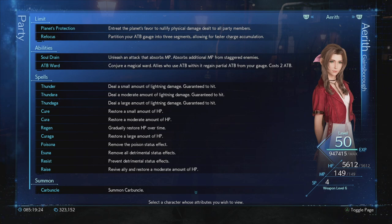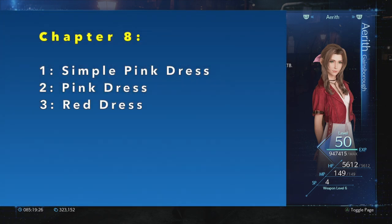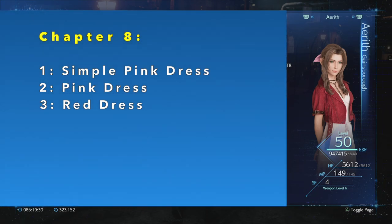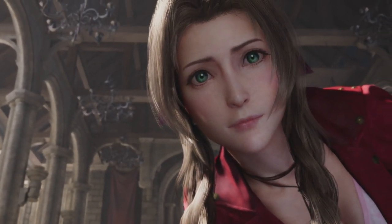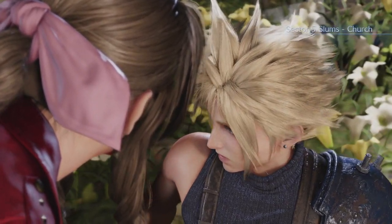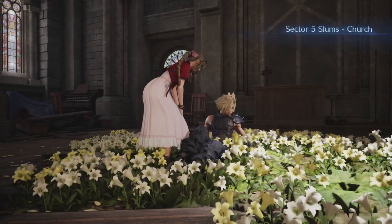Next we'll look at Aerith's three dresses, which are the simple pink dress, the pink dress, and the red dress. Which one we get depends entirely on how many side quests we do in chapter 8 — there's nothing more to it than that.